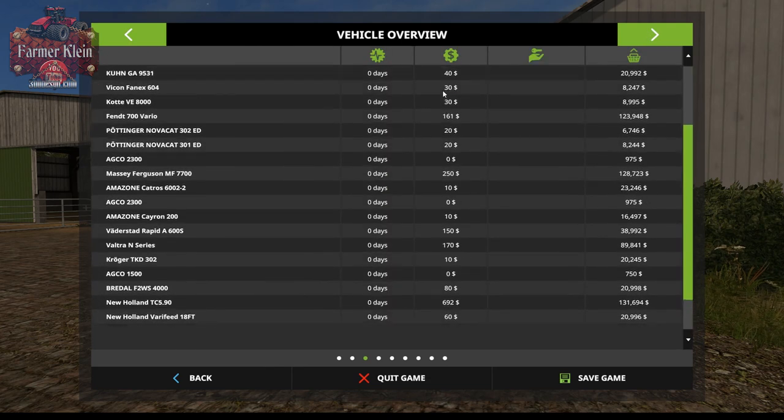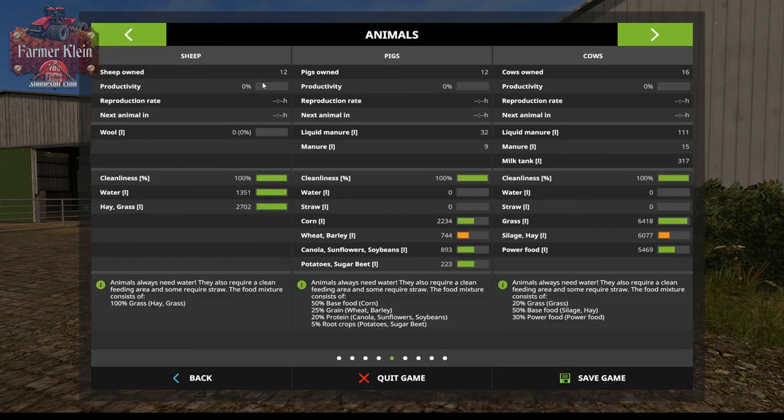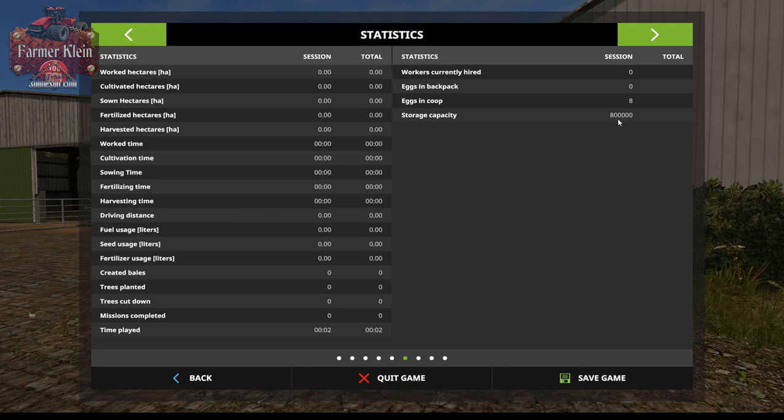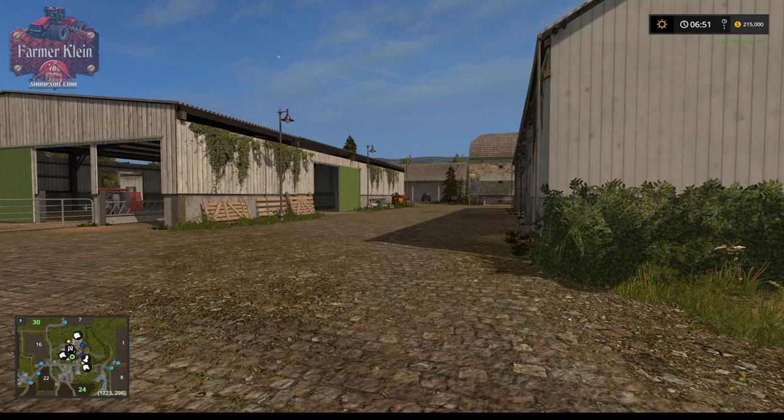We've got a fairly large list of starting equipment, all fairly new, nothing is leased. We already own 12 sheep, 12 pigs, and 16 cows. We also already have some grass and water in the sheep area, some food but no water or straw in the pig area, and some grass, hay, and power food in the cow area but no water or straw. We also have a silo with a capacity of 800,000 liters and there are already eight eggs to be picked up.